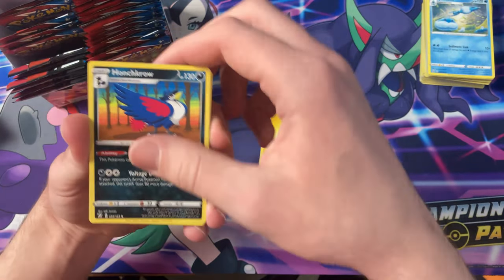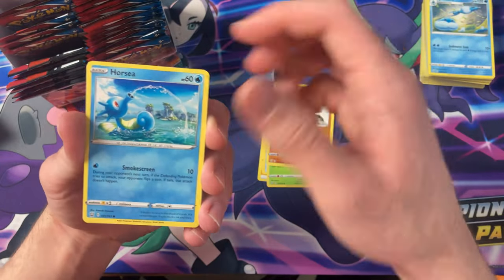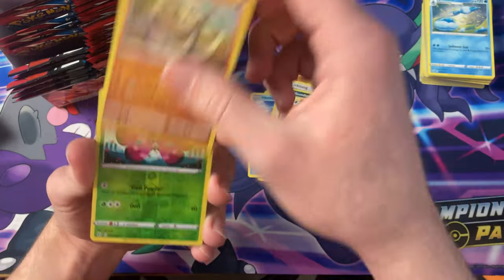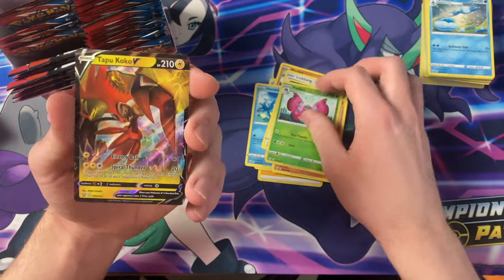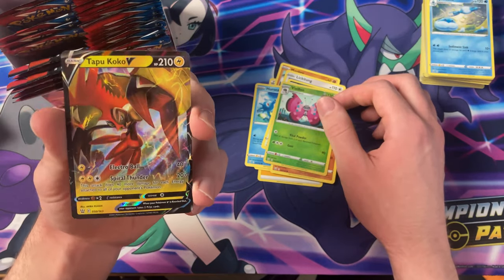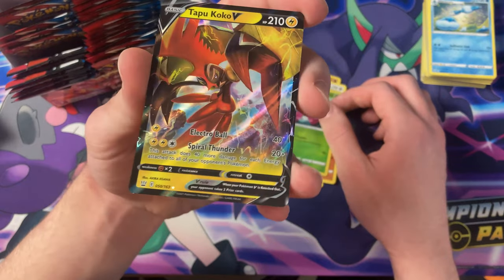Honchkrow, Camping Gear, Durant, Mankey, Horsea, Lickitung, Houndor, Silicabra, Pavilion, Reverse — and we got a Tapu Koko V card! Take a look at that.